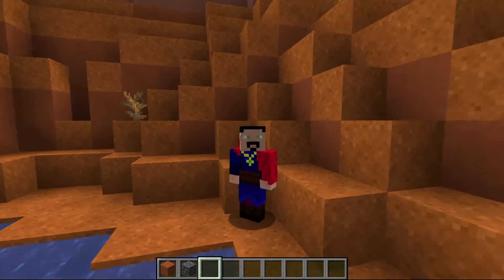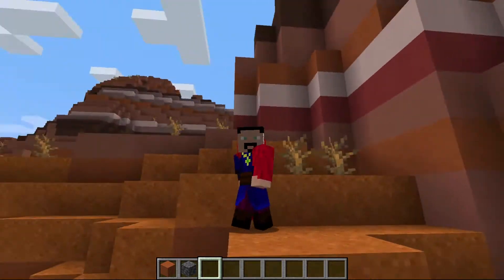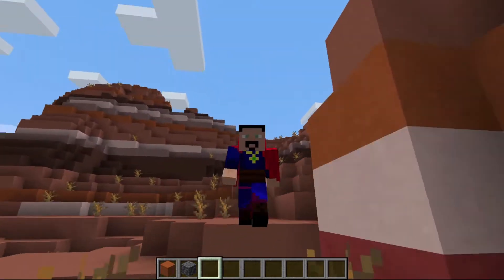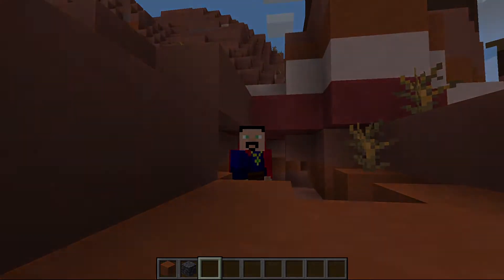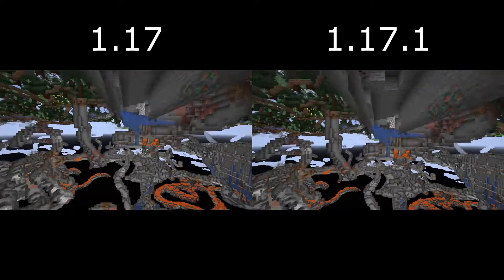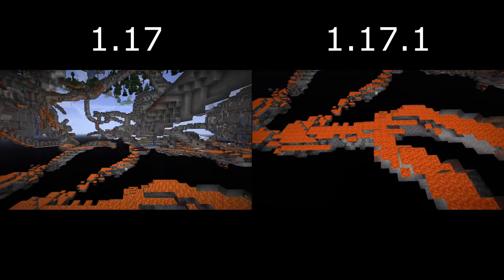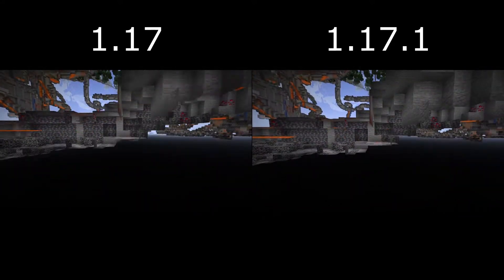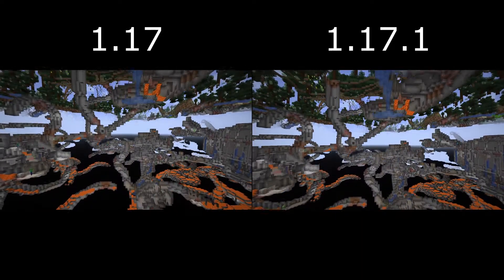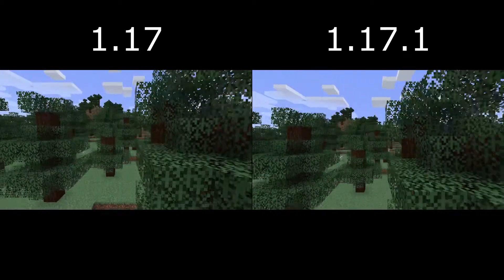I was also curious to see if any changes were made to the Caves and Cliffs data pack that provides the extended world height and depth, so we'll be showcasing a little bit of that here as well. The first clip showing here is the caves in the same seed but on the two different versions of the game — 1.17 and 1.17.1. I did recreate the world for these two tests using the same seed, which I'll have in the description of today's video.